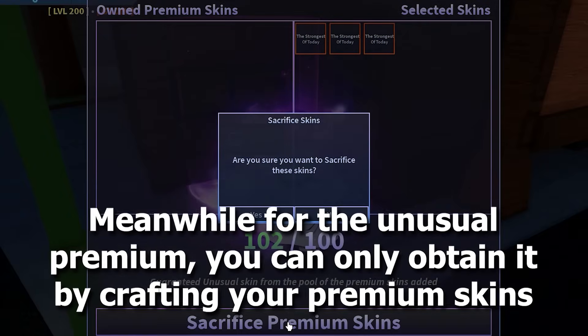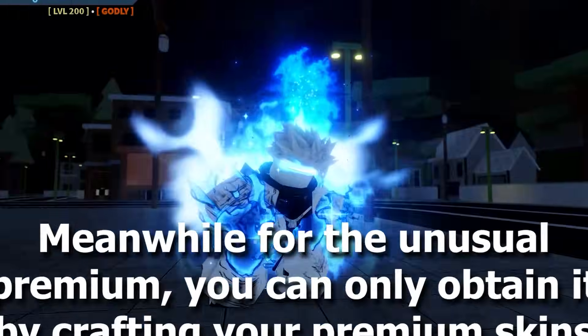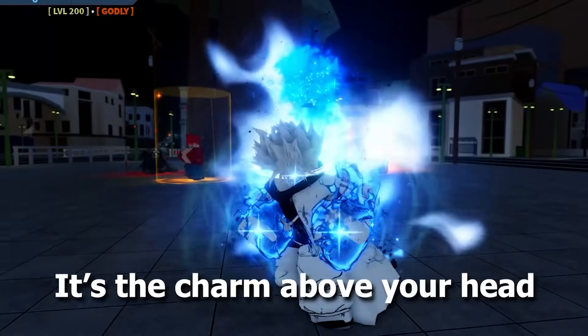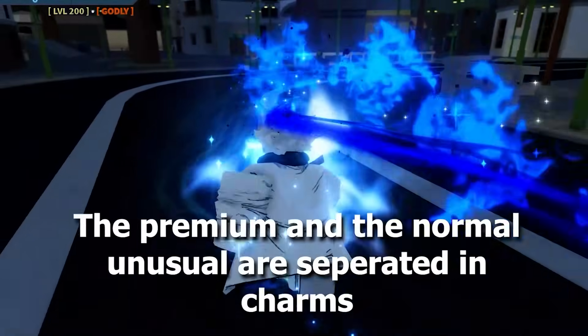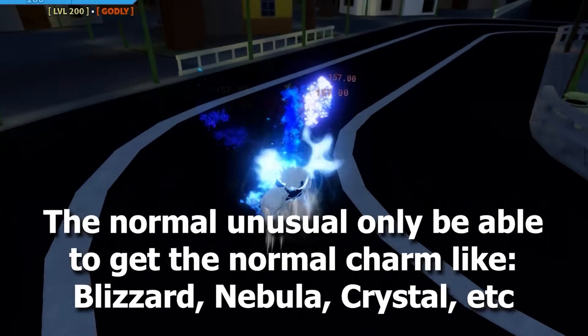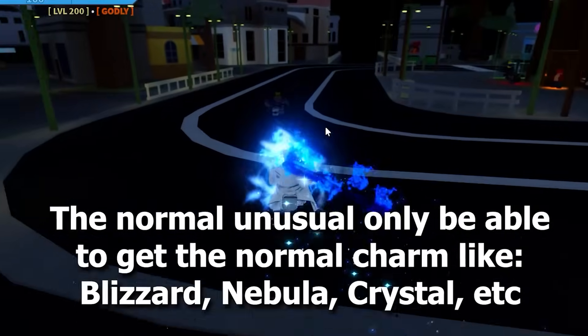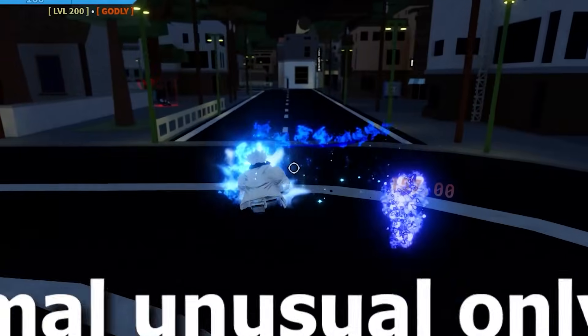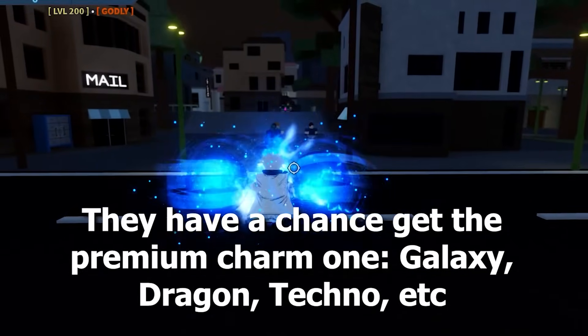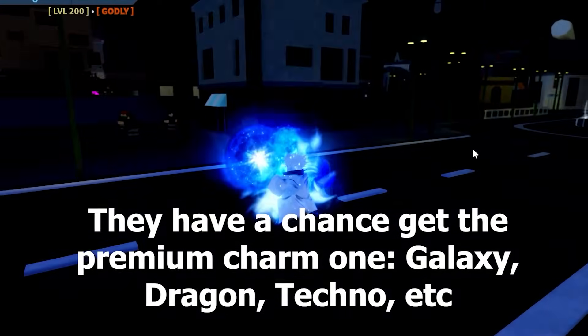For the unusual premium, you can only obtain it by crafting your premium skins. What makes it different is the charm above your head. The normal unusual can only get normal charms like Blizzard, Nebula, Crystal, etc. Meanwhile, for the unusual premium, there's a chance to get premium charms like Galaxy, Dragon, Techno, etc.